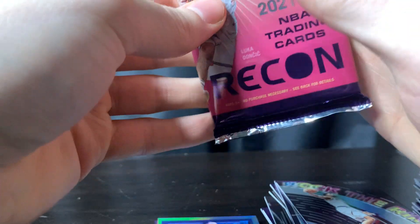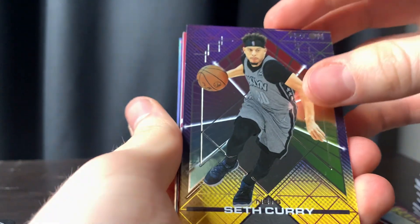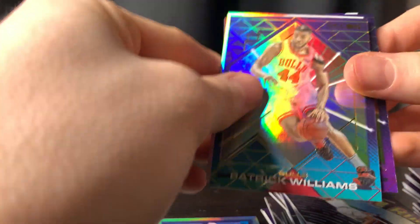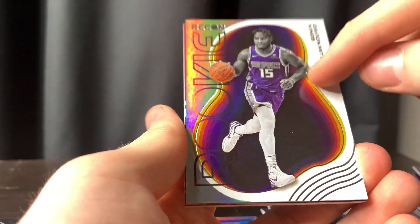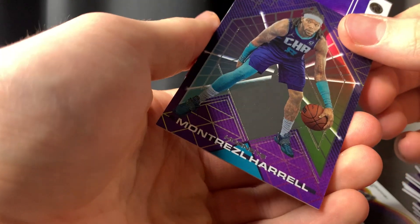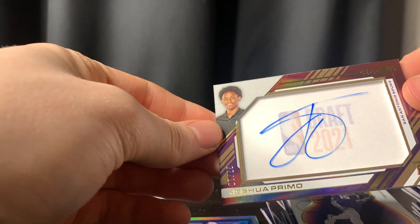Alright guys, last pack magic. It looks like we got a little thicky thick. We got Seth Curry, Devontae Graham. For the Spurs maybe — we're going to skip that one for the end. We got Pat Williams, Davion Mitchell. This parallel is sick. Yep, for the Spurs. What is it? We got Josh Primo to 10.